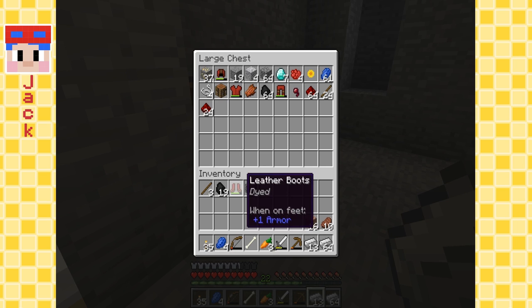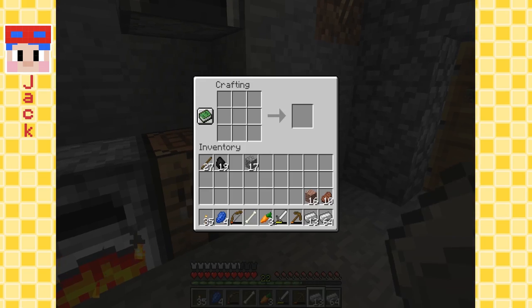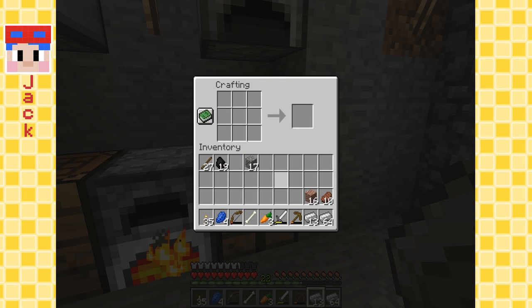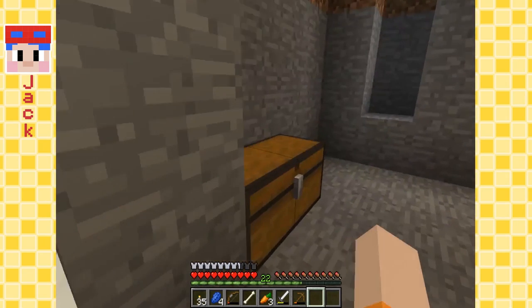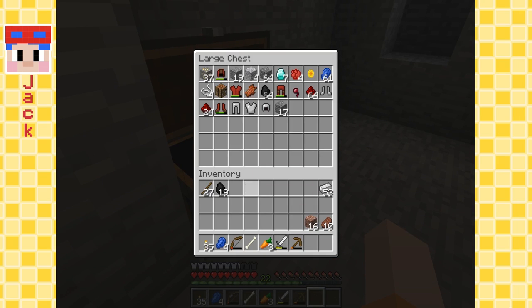This is going to be Eep's armor. Maybe we can make his iron armor too - for when he comes back. Chest plate. And I need booties - boots. Yeah. There we are. That's boots. It's gonna be Eep's armor suit. I'm gonna keep it in this chest.